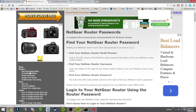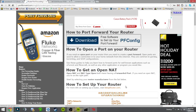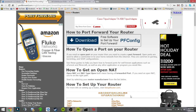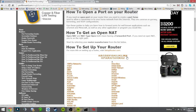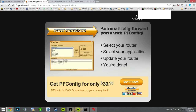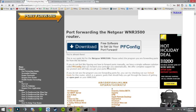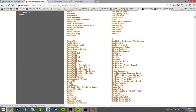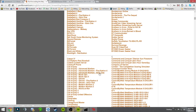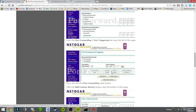Go back to portforward.com and go to 'Routers' to find the different ports. Find your router's make and model — mine is a Netgear Nighthawk, but since it's not listed I'll use the previous model, the R3500. After selecting your router model, search for the game — I'll search for 'Call of Duty Advanced Warfare Xbox One' — and it will show you all the ports you need to open.